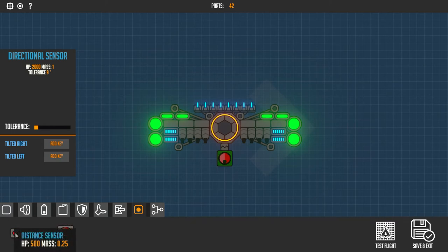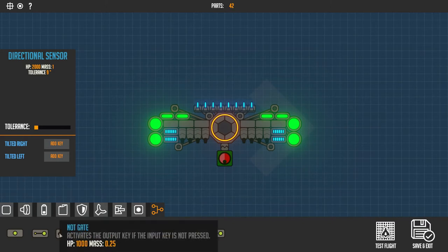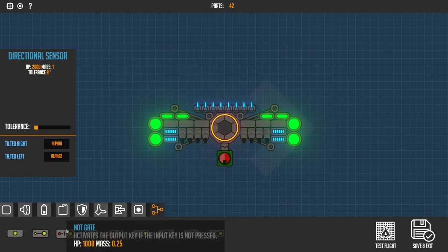We've got a speed sensor and a distance sensor. I don't think the speed sensor is gonna be important really. But I do want to use that distance sensor with a NOT gate. We're supposed to be putting an input key with tilted right and tilted left. So if it's tilted right it's gonna do Alpha 1, if it's tilted left it's gonna output Alpha 2. They're never gonna both be pressed because it's never going to be tilted both right and left at the same time. It's like a giant logic puzzle basically, which is really interesting to me.